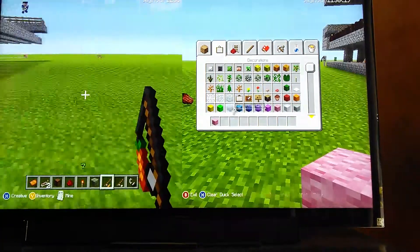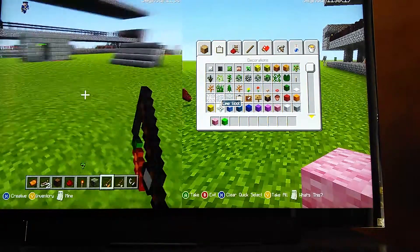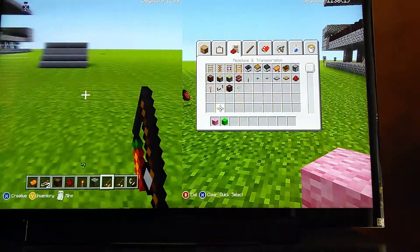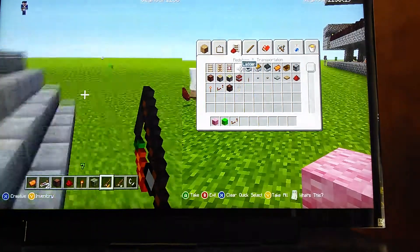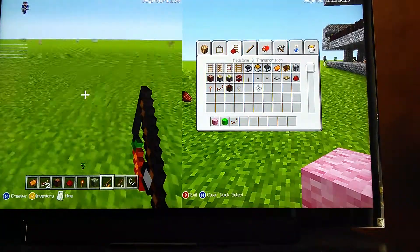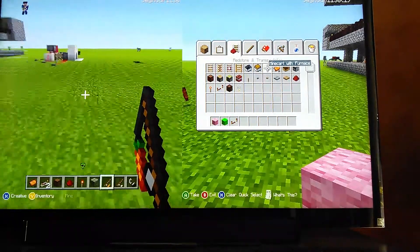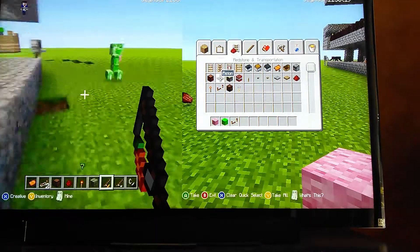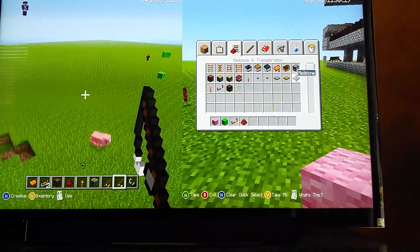Alright, time to invent. I'm going to build a tripwire hook system, for those who want to know what I'm going to do. But first I want to show you something I found out — it's called flying mobs.